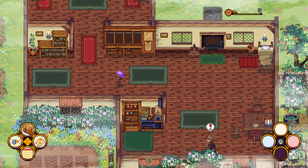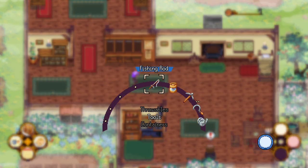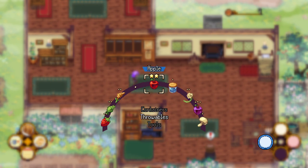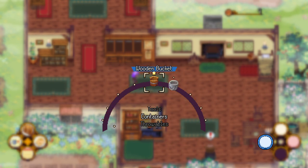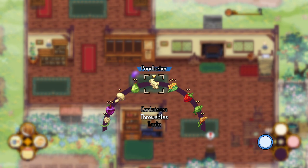If I hold down the square button — which I guess is A on Xbox — if I just press it nothing happens, but if I hold it down it brings up the tool wheel so I can equip a tool. The only tools I have right now are these, but if I go up and down it'll let me do things like equip apples which are throwable. I can throw apples, mushrooms, pears — I can even throw a pond lurker at somebody.